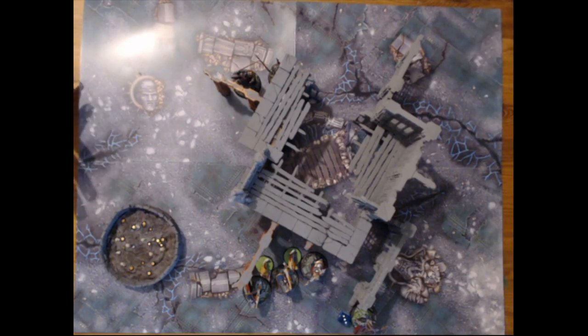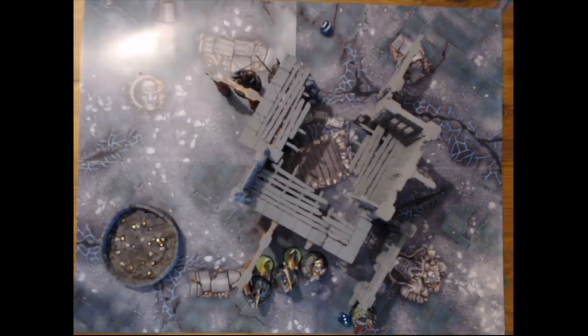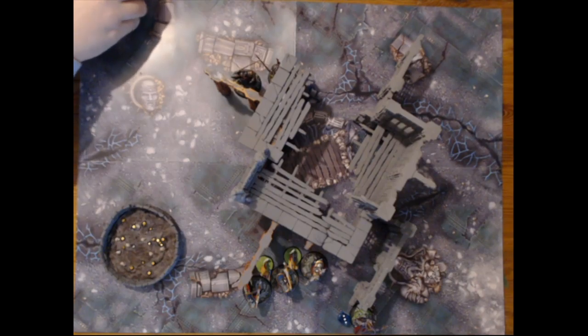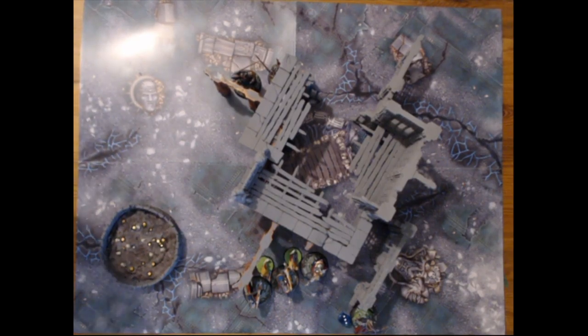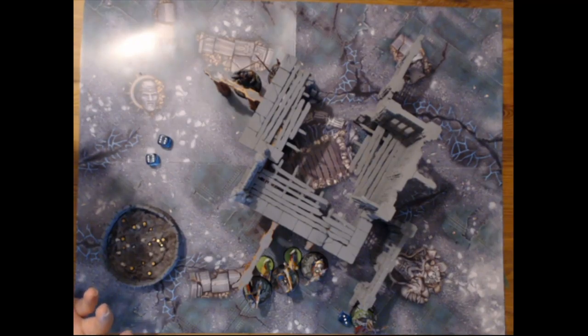That is the end of turn three. Anicorn needs to roll a dice for morale — if she rolls a six she loses another model. And she is safe. We're rolling to see who gets next turn — I have a six, you have a one, so I'll take the first turn. We are going to do our magic first — Spirit Storm again. We actually get it with a double, which is really good. So the chain rasps will take the mortal wound — that's one chain rasp dead.